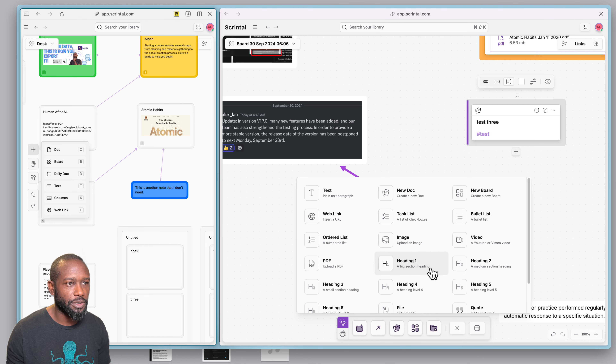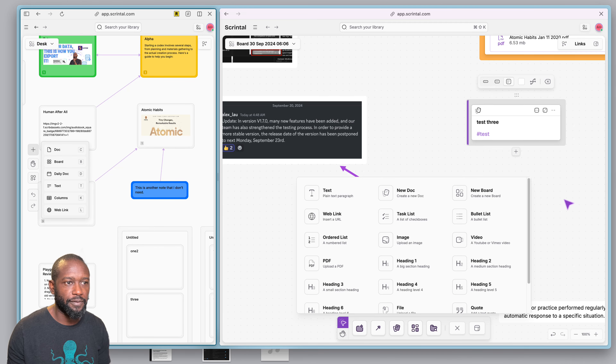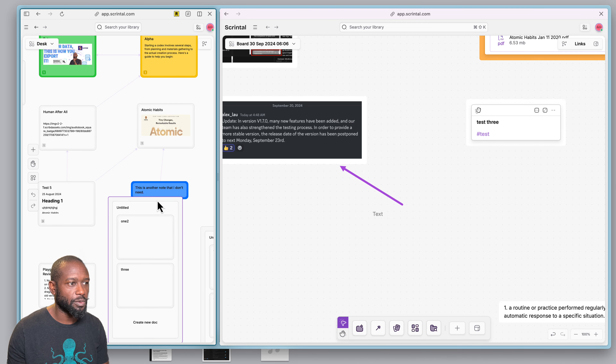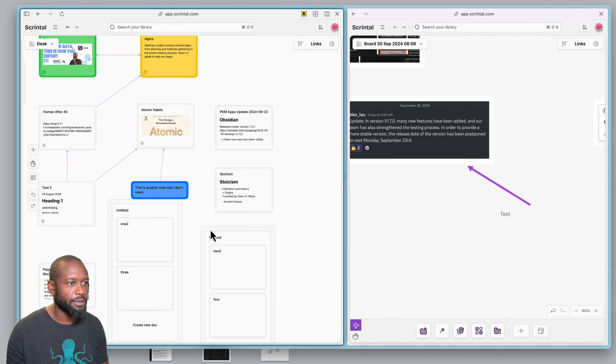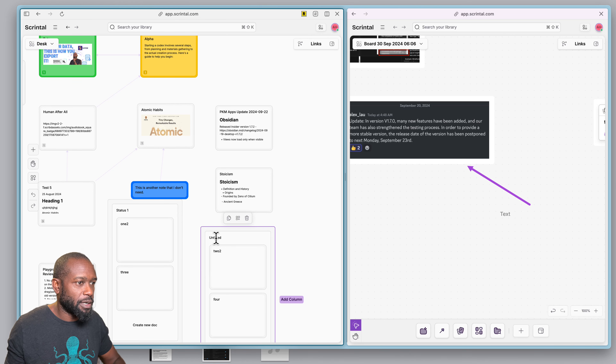One thing that has also changed is that you do not get the column option — it's been removed. I think that's fine because what they do now is allow you to put blocks on the board, so you can essentially still do exactly what you could do before. Previously you could put in a column and stretch it out, then add items going through different stages.